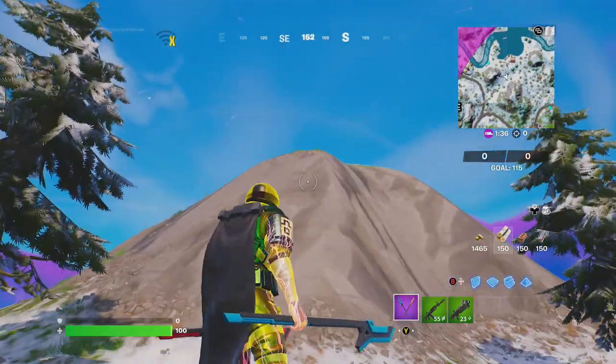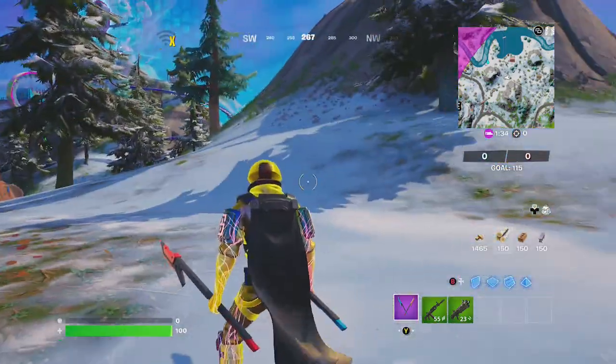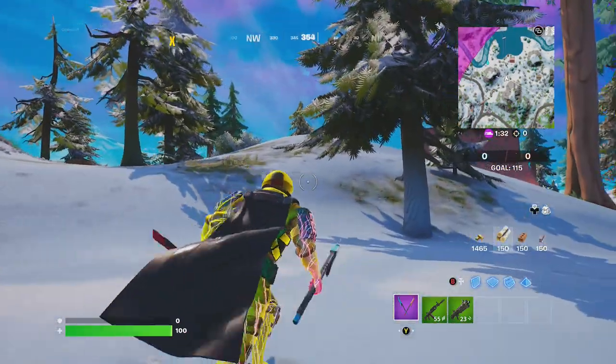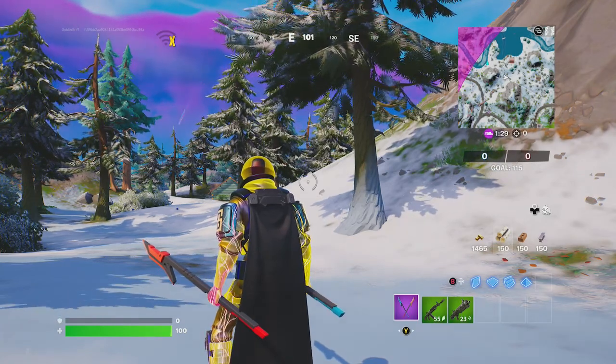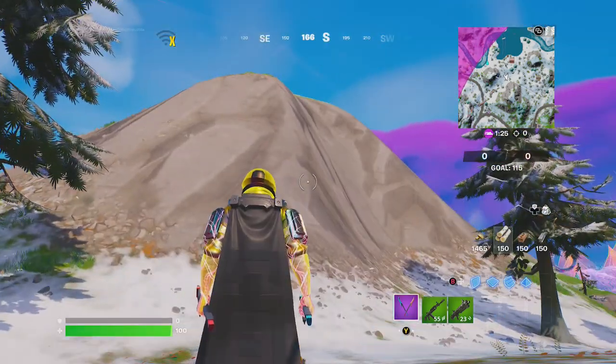Week 13 — go to a high spot and go ahead and just slide. Goblin Griff is in Team Rumble to help you out. Hope you guys enjoyed the video. Please give it a thumbs up if you found it useful. Good job, Griffin. Let's move on to the next.